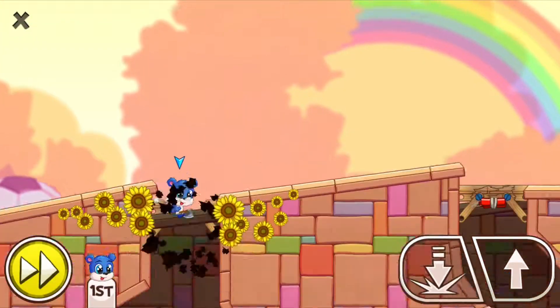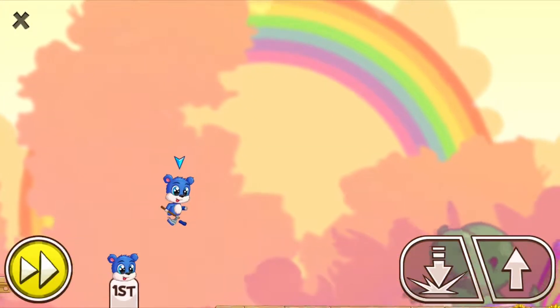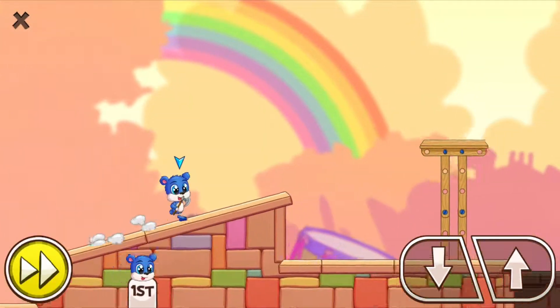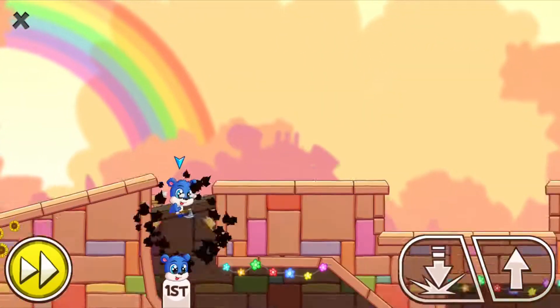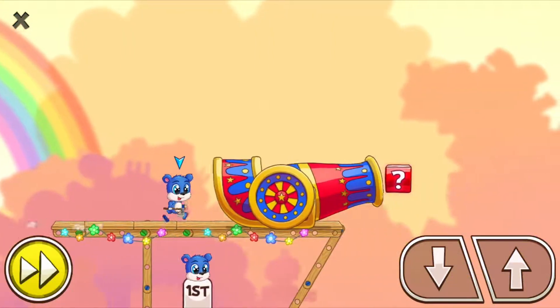So what you want to do is start off by going down here and then take this cannon, which will send you straight up. Over here you want to jump once, jump again, then jump twice here and go down and jump once, go down, jump once, go down twice, and then go onto this boost pad and break down through the second one there.